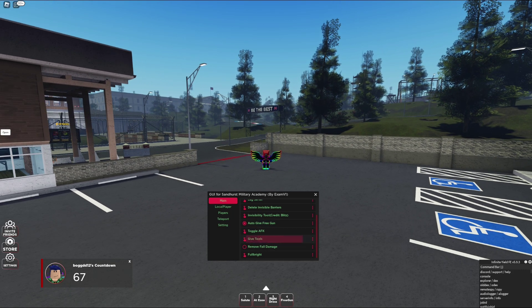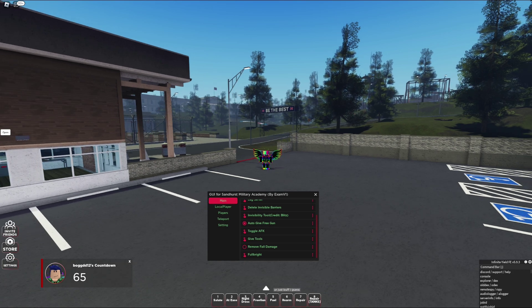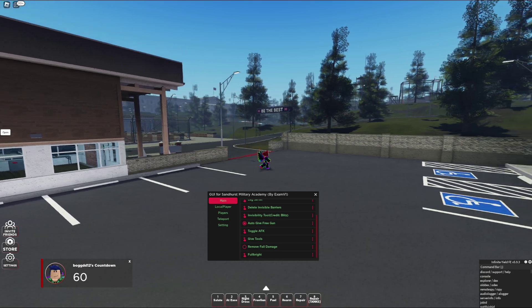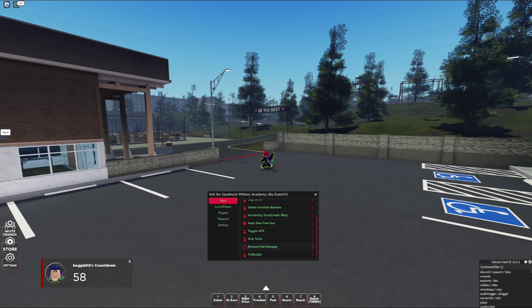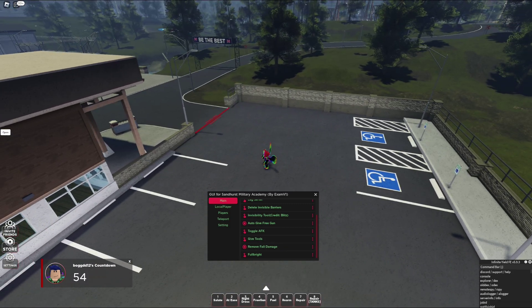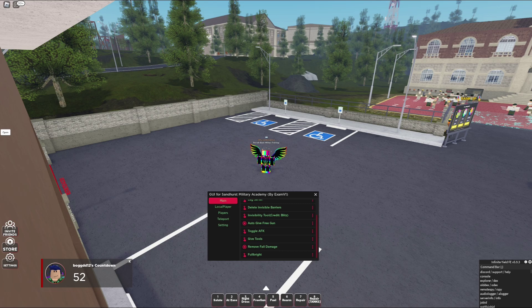You have give tools, which simply gives you all the basic stuff — I'm unsure exactly what you can do with it, but there you go. Move full damage — keep this on if you want to not die from fall damage, so if you want to jump from a great height, go ahead. Full bright simply brightens up the area.